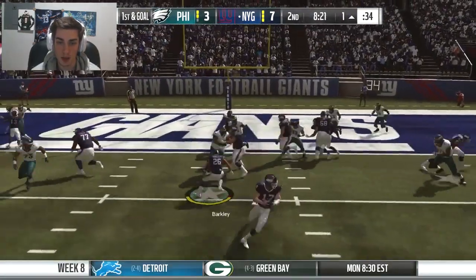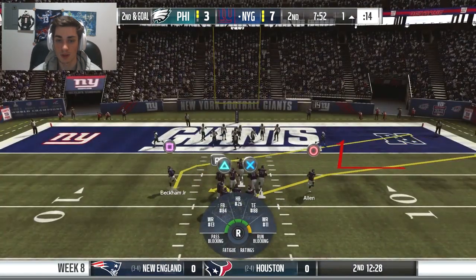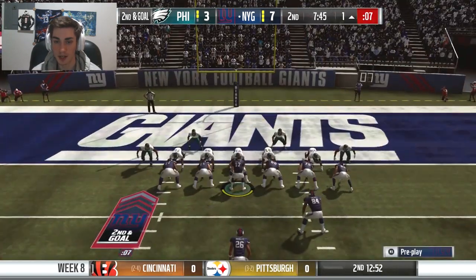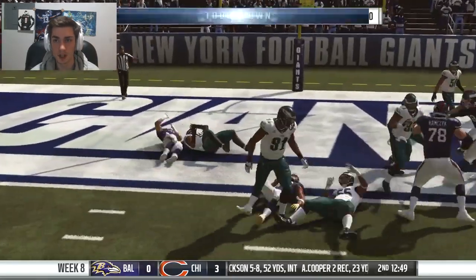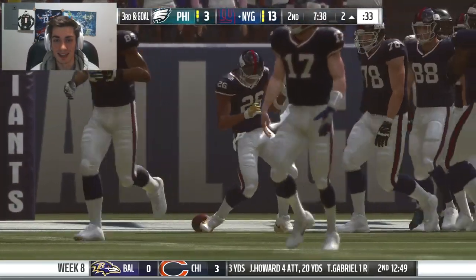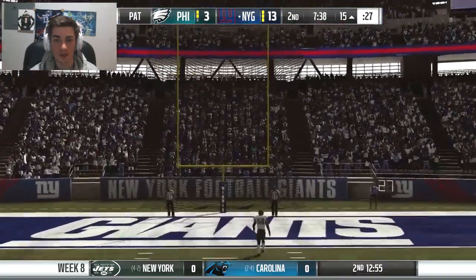Let's hand the ball off to Saquon. Spins off one and gets wrapped up by another. Fletcher Cox is just too good — can't push it across. Second and goal. Keenan Allen in motion and the slant. We're trying Saquon again — easy touchdown. Kind of couldn't decide which hole to hit. Saquon Barkley. We're up 14-3. That's a good start.